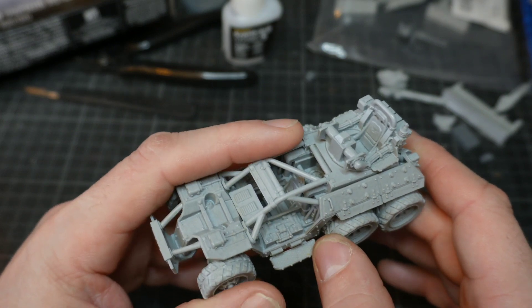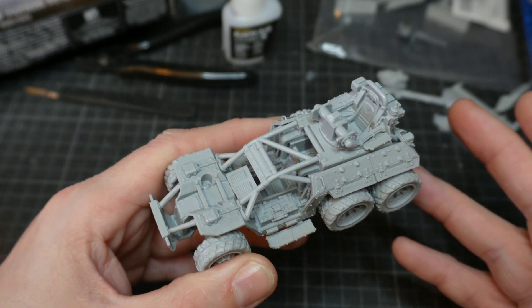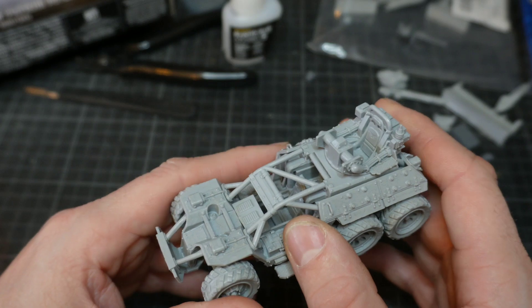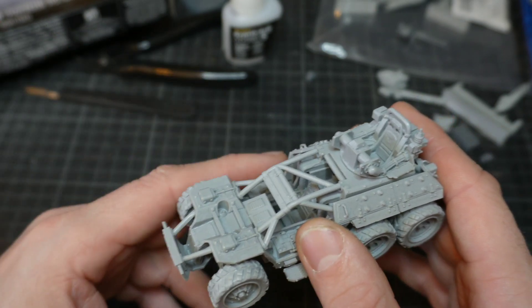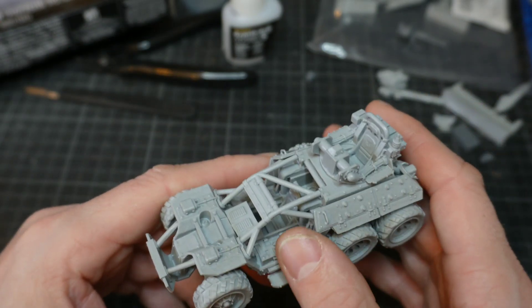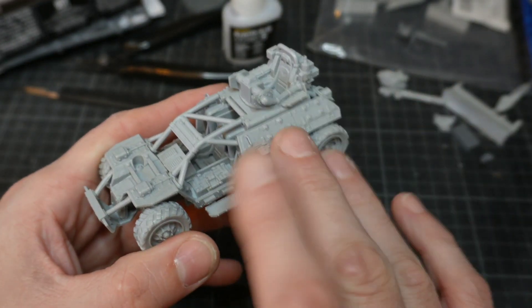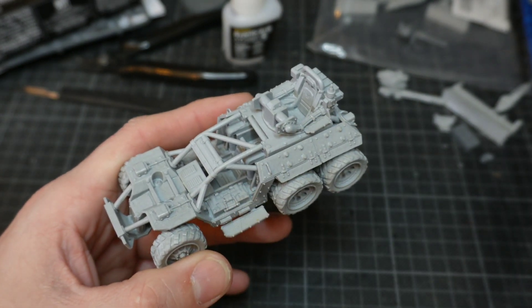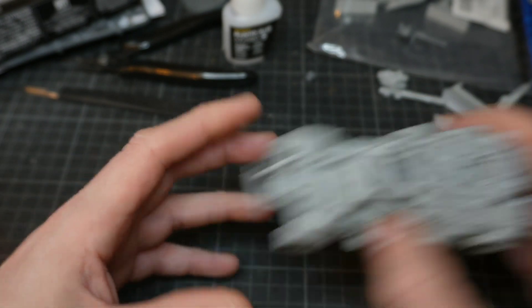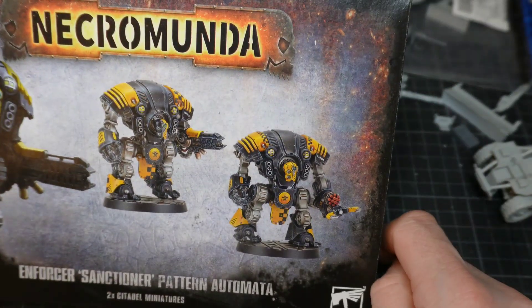I'm also thinking that I will be starting a new Necromunda gang, which I will do all the videos of their creation on the channel so you can see the whole process. It might take a little bit of time depending on when the Necromunda Venator comes out. But that's why I'm starting this video, because I will be including an automata in this gang. I want to field two Venators — the old and the new — and I have some inspiration behind how I want to paint those, which I'll reveal in a later video. But for now, let's get started, and I'm going to chat about my ideas for the gang while I make the first automata.